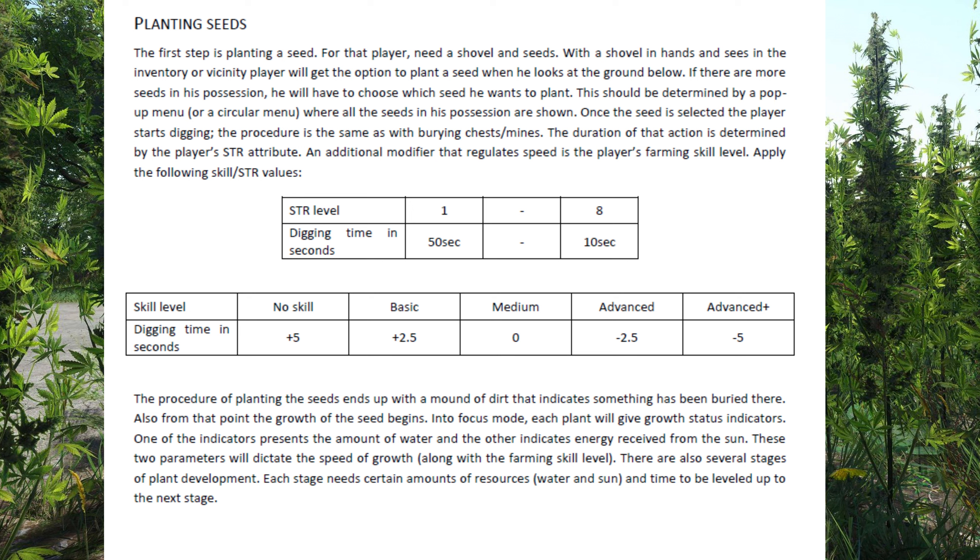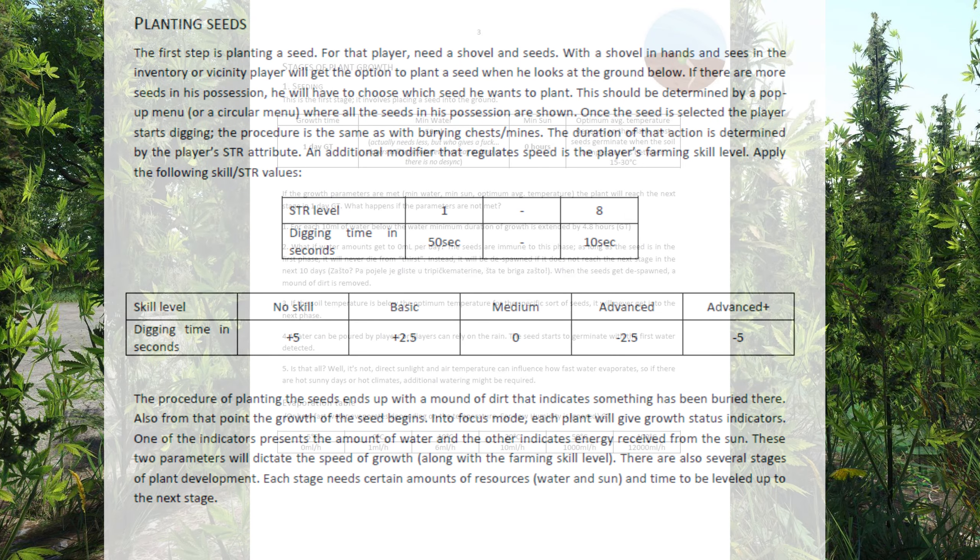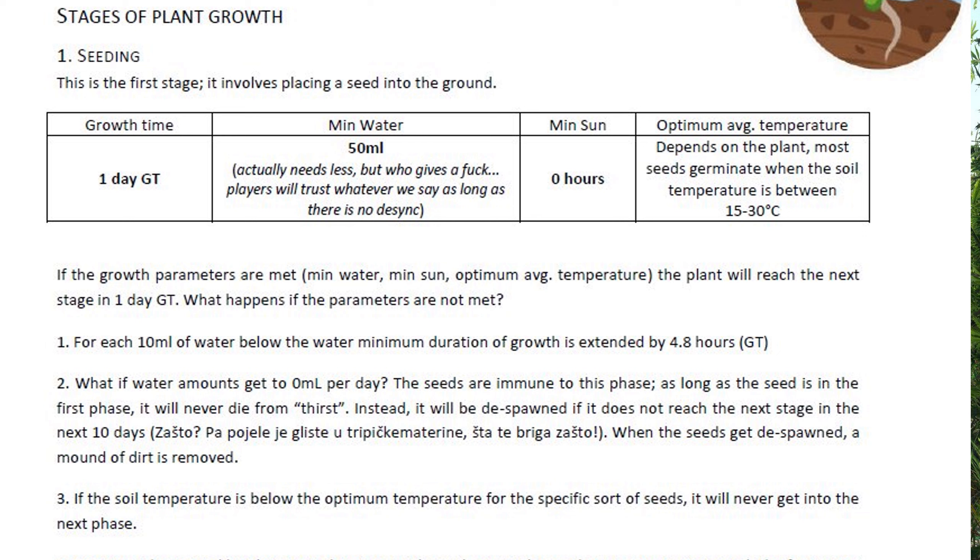There are several stages of plant development. Each stage needs certain amounts of water, sun, and time to level up to the next stage. The seeding stage is the first: it involves placing a seed into the ground. Growth time is one day, minimum water is 50 milliliters, minimum sun is zero hours, and optimum average temperature depends on the plant - most seeds germinate when soil temperature is between 15 and 30 degrees. For each 10 milliliters of water below the minimum, the duration of growth is extended by 4.8 hours.